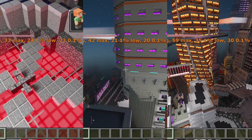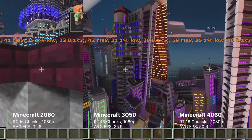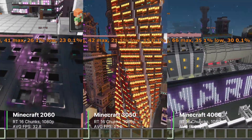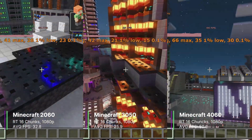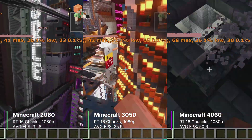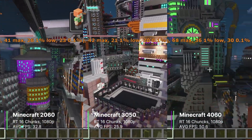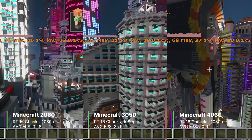Minecraft RTX is actually quite demanding and looks very, very good. Here we have the game on raytracing at 16 chunks with upscaling turned off at 1080p resolution. The 2060 achieved a reasonable 32.8 FPS on average, with a 1% low of 24.2 and a 0.1% low of 22.3 FPS. The 3050 really struggled, with just 25.9 FPS on average, a 1% low of 16.8, and a 0.1% low of 11.1 FPS — so definitely not the best experience.